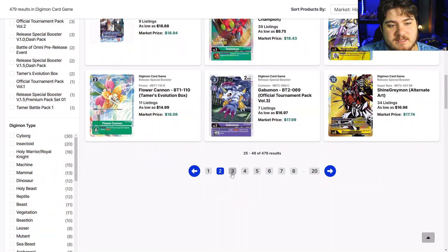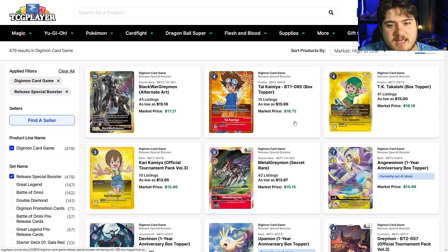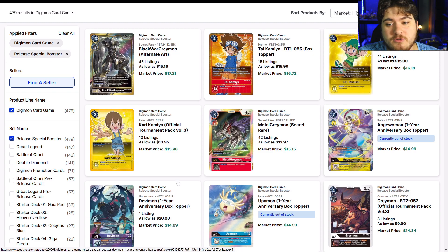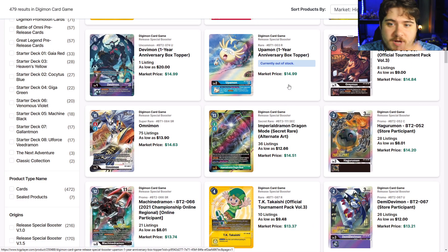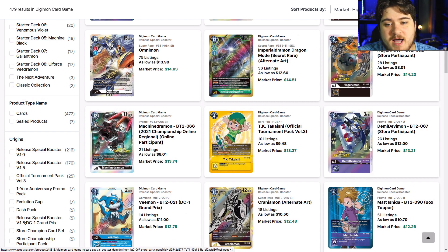DK box hopper is $15 and holding, Kairi box from the official tournament pack is $13 and holding — good. The Demi Demon I don't see staying at $8; I can see it dropping to $5 because it is a box hopper. Wupamon will probably sit around $5 to $8.